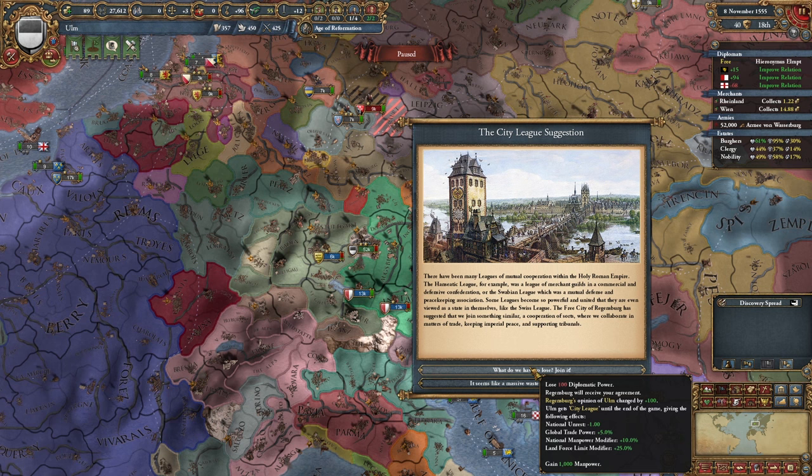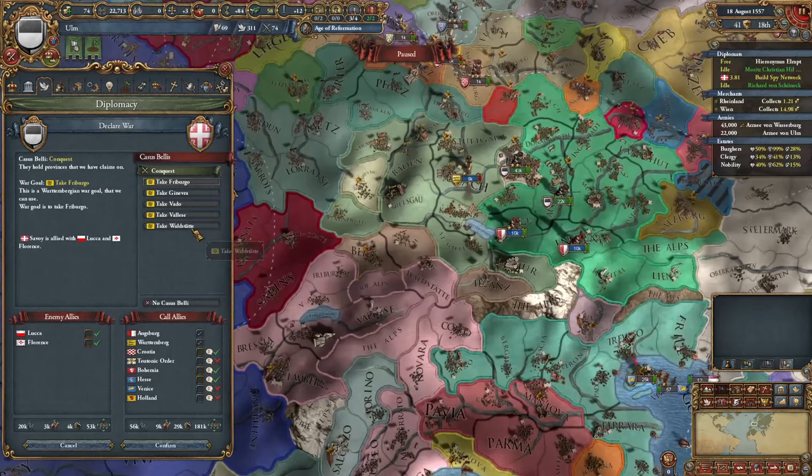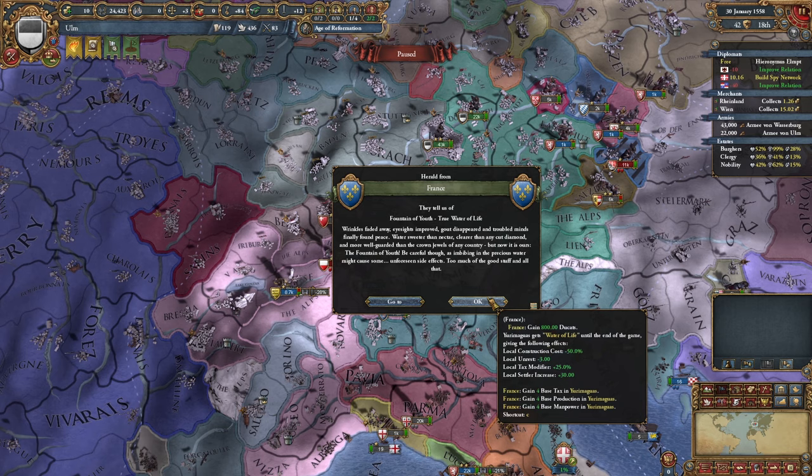It's been a little while since we last went to war, and Württemberg does have all of these claims over here, so why not — let's go ahead and take them. Hold on a second — France actually found the Fountain of Youth? Wait, I thought we were kidding. Good for them I guess.